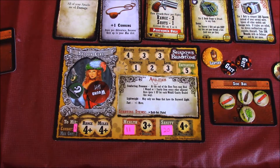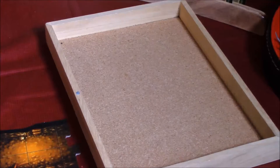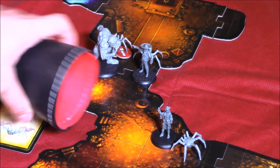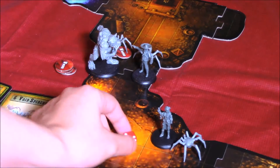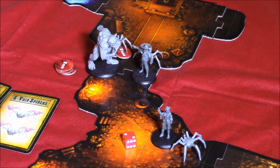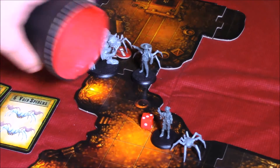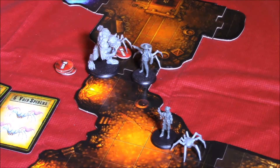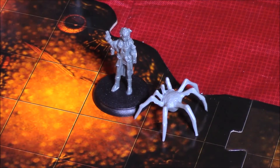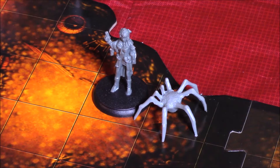Next up we have B in initiative order. At the beginning of B's turn she's going to take two horror hits because she's on the same map tile as a night terror, and she can do her willpower save to see if she can block that horror hit. We need four or higher — we're fine. She'll roll for movement, which is a two. She'll try to move by first evading the spider, doing the escape test, needing four or higher to escape. Unfortunately she did not roll four or higher, so she did not manage to escape from the spider and will just stand there.